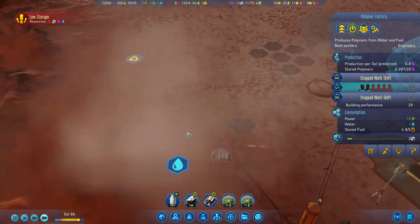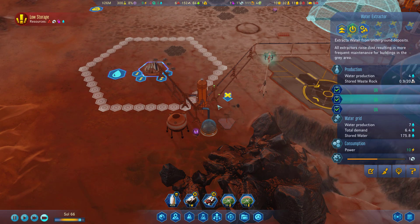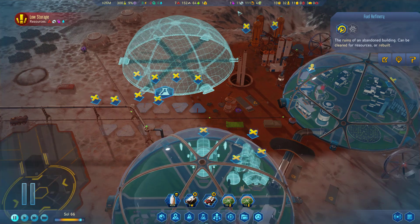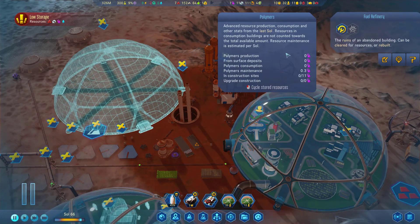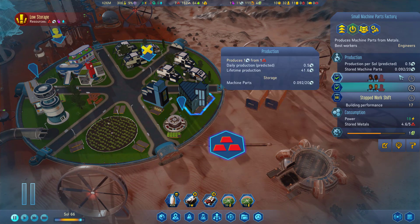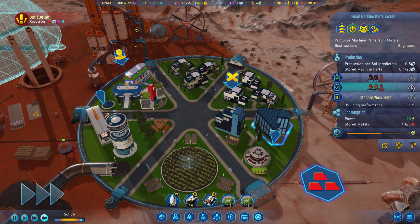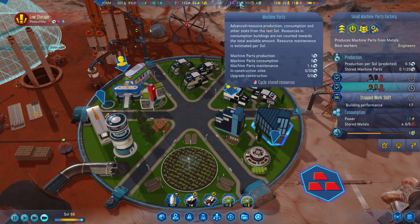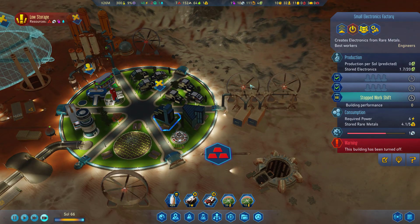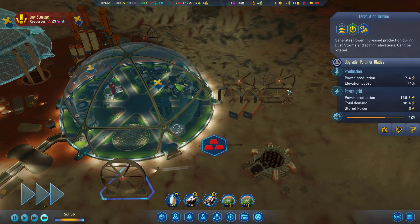What was that? A meteor striking? Oh my goodness — way to dust my friggin' water extractor. That's rude. I can't even get the fuel refinery back online. Machine parts are functional. Barely. We're getting four metals a turn per sol. Half a machine part per sol. Maintenance is too high.